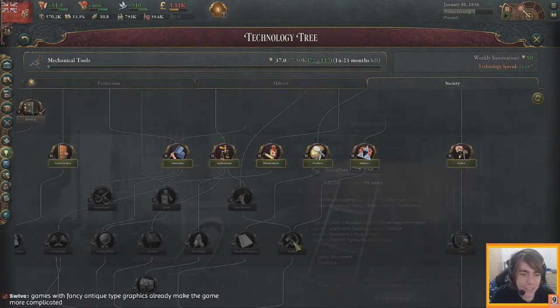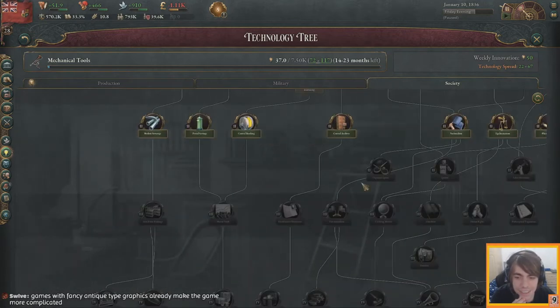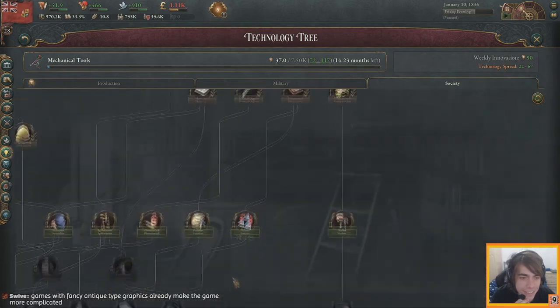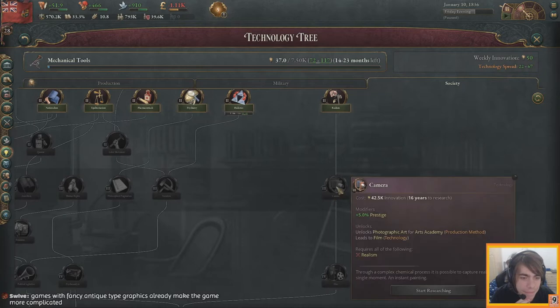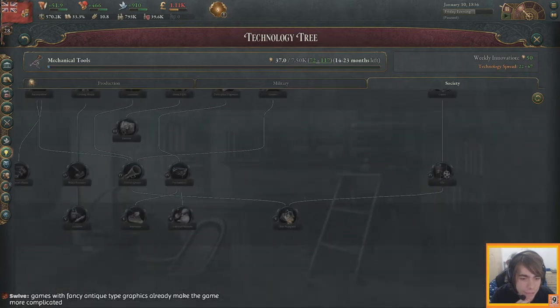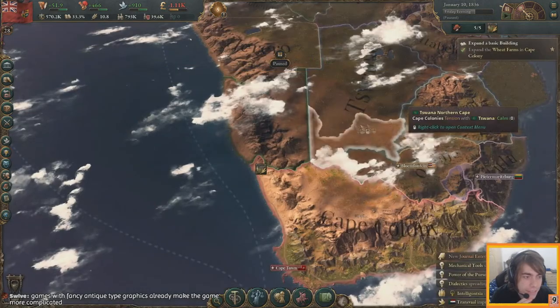It's interesting — you can reach socialism through either dialectical materialism or through egalitarianism. The culture tree includes romanticism, realism, camera film, and mass propaganda. Very fun stuff.